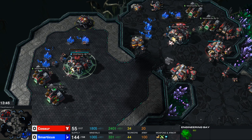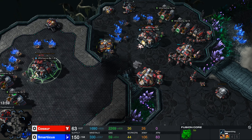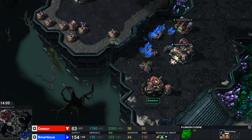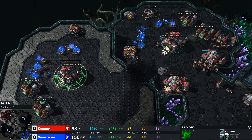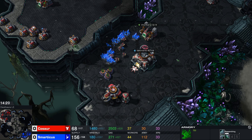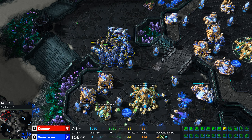Despite going engineering bay first, the engineering bay hasn't been used at all - finally there are going to be some upgrades, but he's just queuing everything. I don't think Kosor actually knows what any of these things mean. He's queuing up things like liberator range, yamato cannon for battle cruisers - but you don't have a starport with a tech lab, so you're not going to be building any battle cruisers.